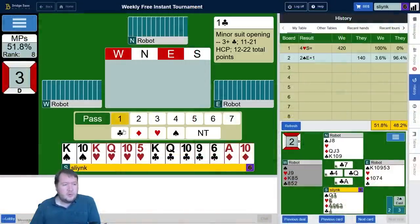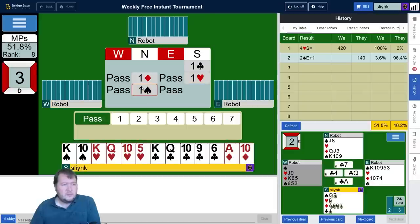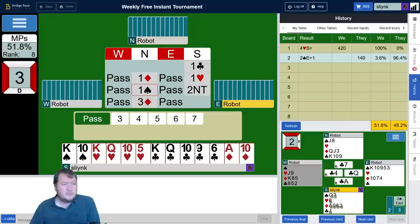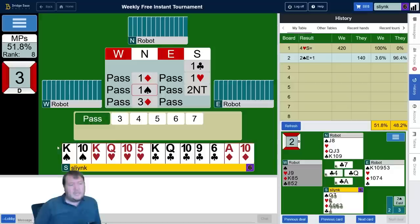18 high card points — this is a pretty good one. Kings and queens together, some good intermediates. Fourth suit forcing. How do I show extra points? 15-plus high card points — that seems good. Re-biddable diamonds. So I've shown a spade stopper and 15-plus points. Let's give my partner king-queen to six diamonds and two aces — ace of spades, ace of clubs. You can probably make slam on that.